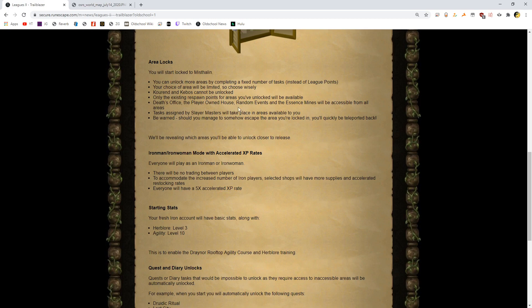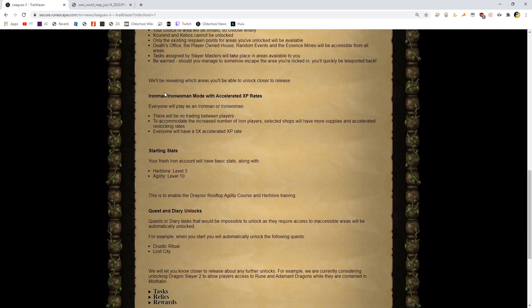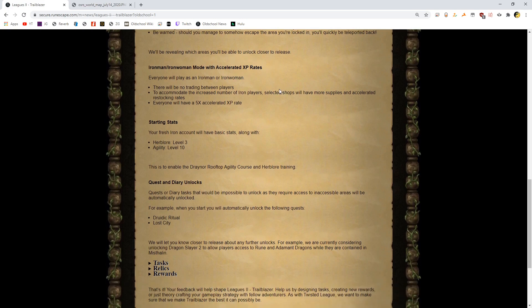Only the existing respawn points for areas you've unlocked will be available. Death's office, the player-owned house, random events, and the essence mines will all be accessible from all areas — that's pretty cool. Tasks assigned by Slayer Masters will take place in areas available to you. Be warned, should you somehow manage to escape the area, you'll be teleported back quickly. I always wanted to see someone break out of Zeah in the last one, so I wonder if anyone will be able to break out in this one.